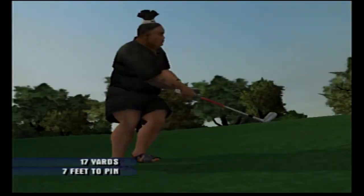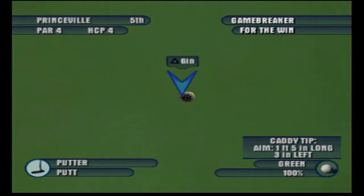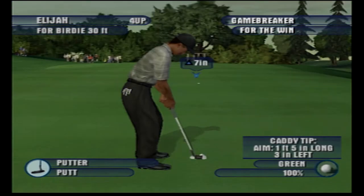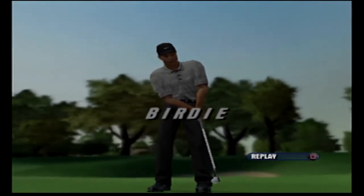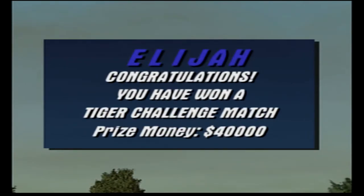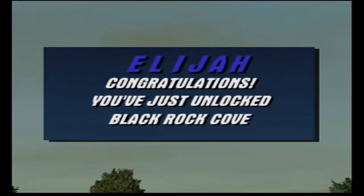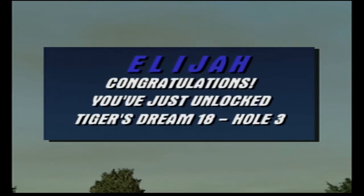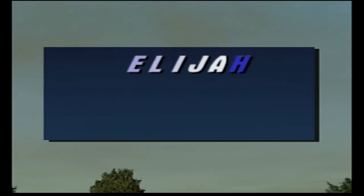My six iron doesn't go very well, and I can get my 5 hybrid to 200 yards. So there's a gap between my seven iron — which goes between 170 and 180 — and my six iron, which can barely go further than my seven iron. Then there's my 5 hybrid with almost 30 yards more. I hit my 5 hybrid and get it on the toe, but it goes just a little left to right around the tree, hits the green, and I'm probably 12 feet away. Missed the putt, of course.